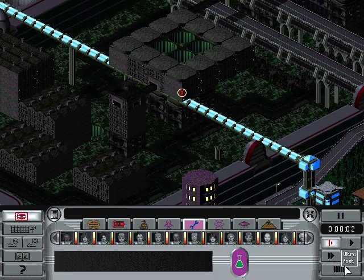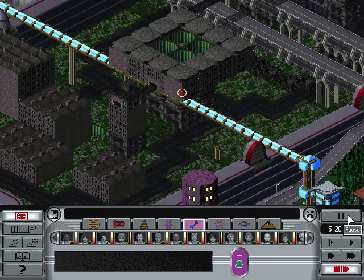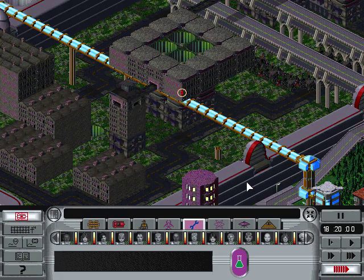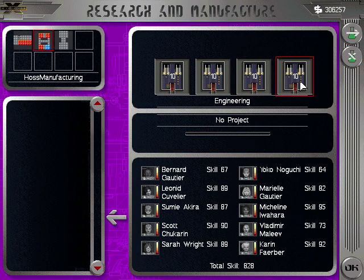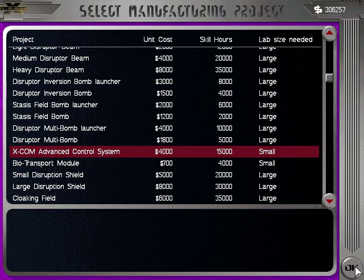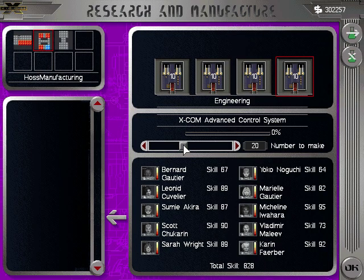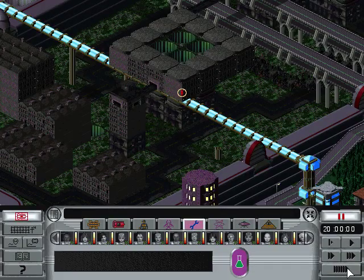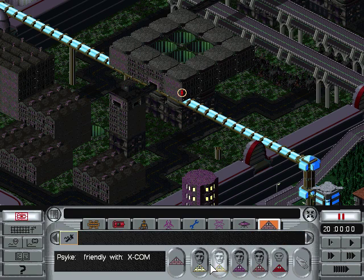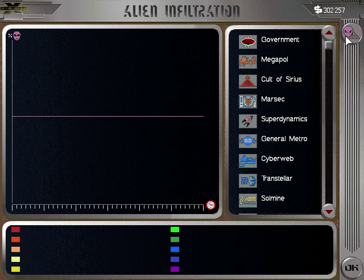I may also need to produce more control systems. If this disruptor bomb production is done — nope, I mean yes — did not want to do that. I need to go ahead and produce more, maybe 12 more for three annihilators. Anybody upset? Nope. How are we doing on aliens? Nope. These guys are under control. I wonder if I go over to the Cult Sirius and do some attacks — I wonder if I'll just encounter aliens too.